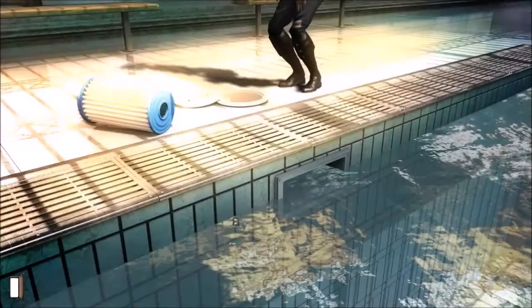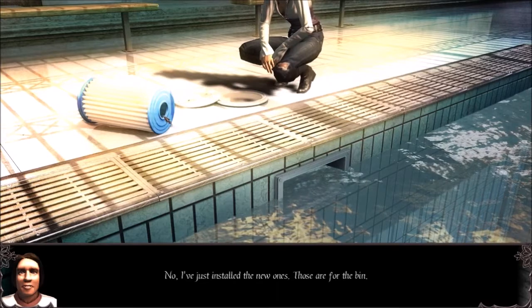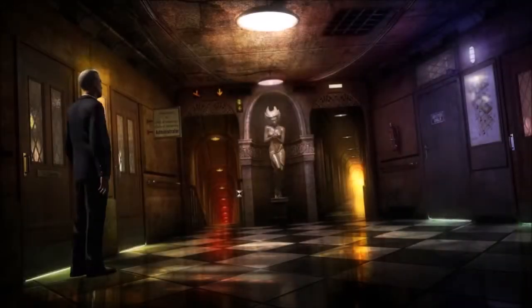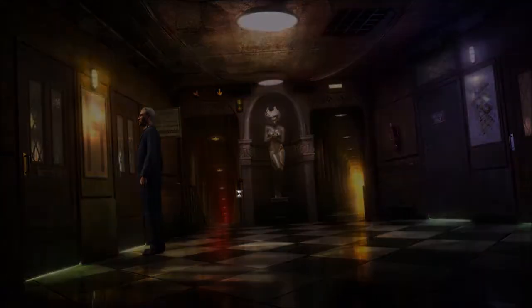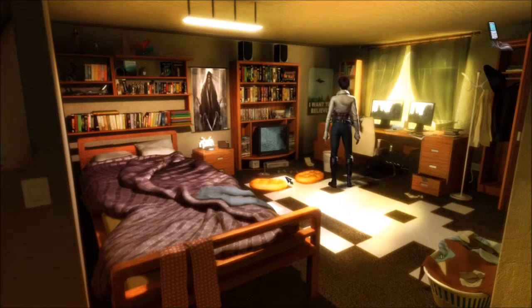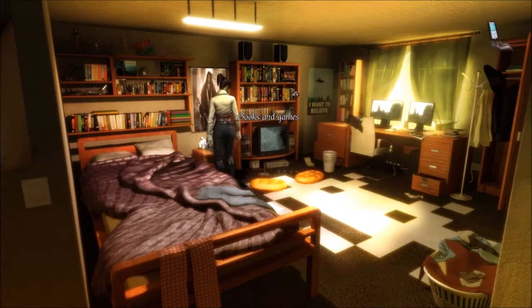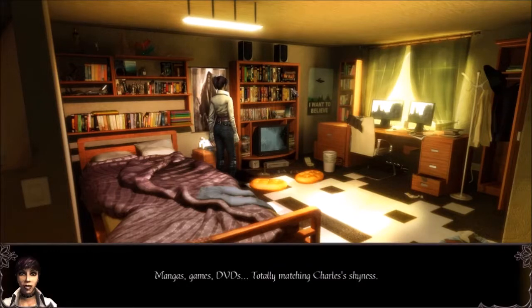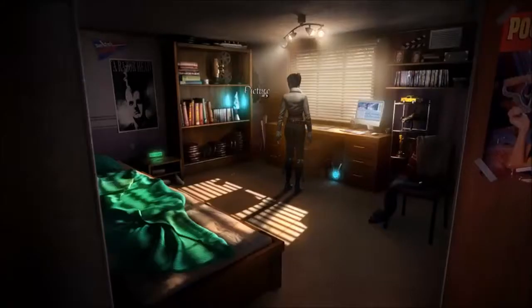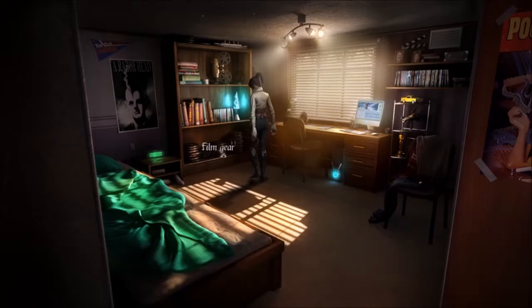It's time to investigate our friends and the other professor that didn't sign the condolence card. We lure the professor out of his office and bug his phone in hopes that he divulges some information. Next, we go to the dormitory and break into our friend's dorm rooms with magic of course. These dorms are a lot richer than the ones I've been in. If there's anyone watching that actually lived in the Oxford dormitories, are the dorms really like this?